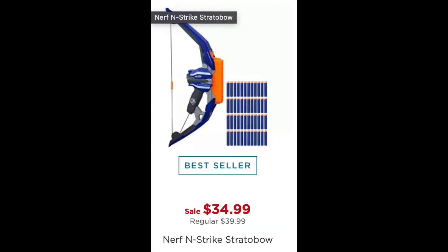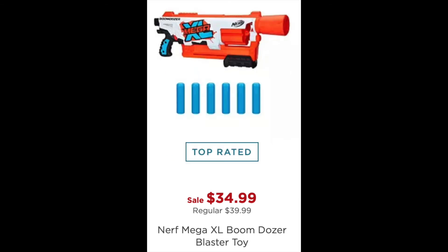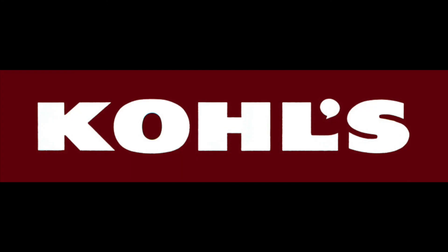At Kohl's the lineup is much simpler. The Nerf Stratobow is on sale for $34.99 — how is this a top seller, by the way? The Accustrike Alpha Strike is on sale for $19.99. The Mega XL Boom Dozer is on sale for $34.99. And then all of the following blasters are on a buy one get one 50% off deal.